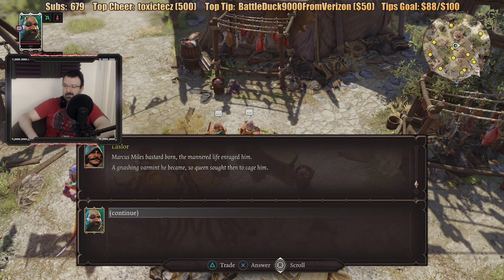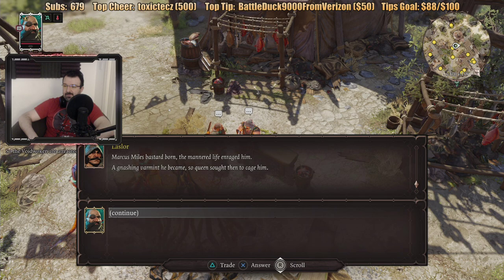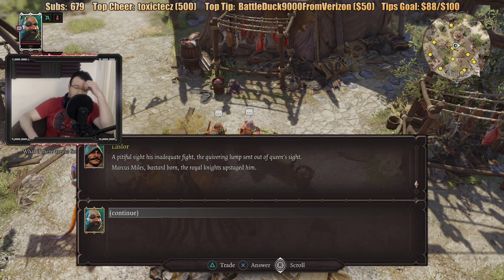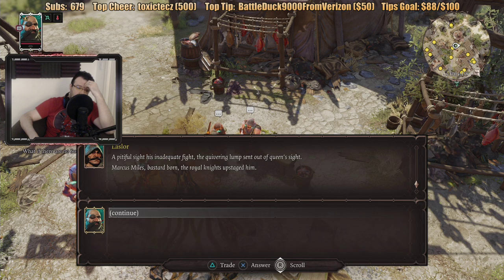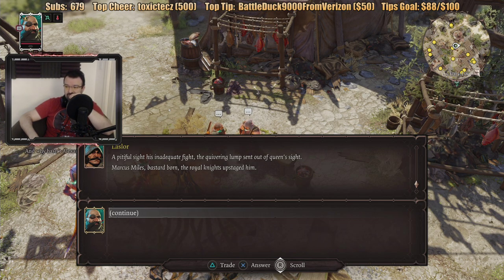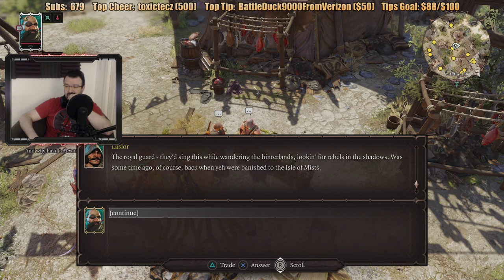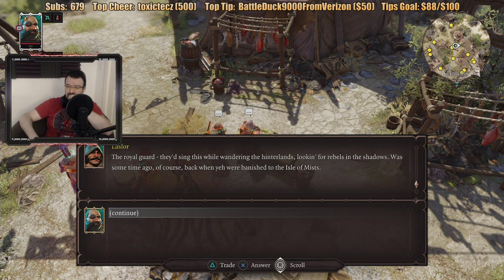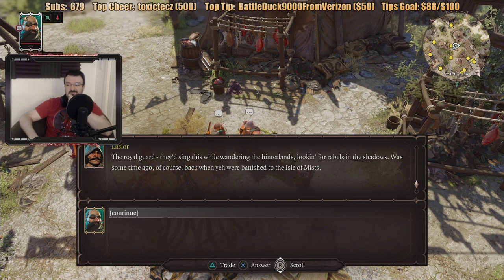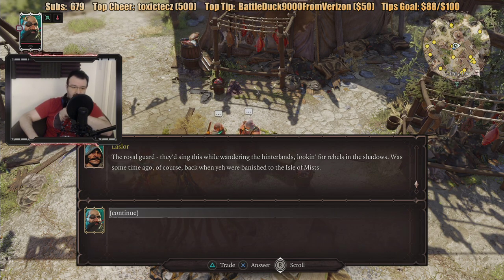Marcus Miles, bastard born. The man of life enraged him — a gnashing vomit he became so queen's authentic cage him. A pitiful sight is an inadequate fight. Oh my god. Marcus Miles, bastard born — the royal knights upstaged him. The royal guard would sing this while wandering the hinterland looking for rebels in the shadows. It was some time ago, back when you were banished to the Isle of Mists.